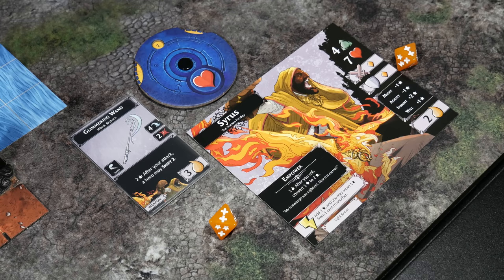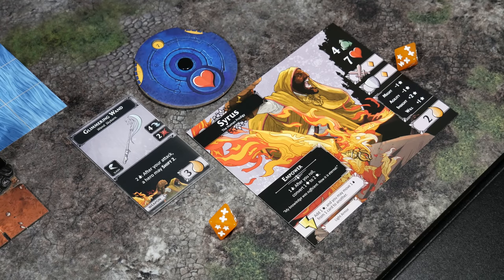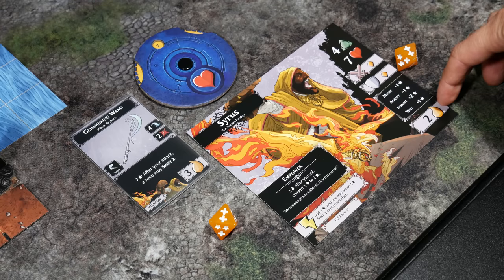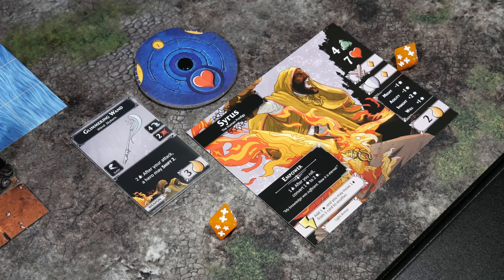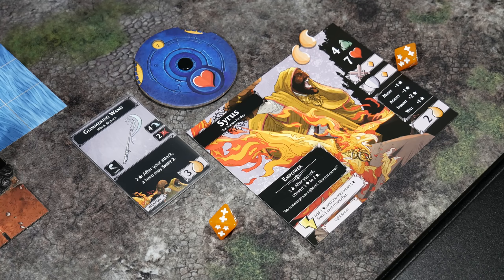Check the maximum fatigue on your hero card before using Empower — you can't use it if you've hit your maximum. Right now I can, so I'll spend one fatigue to convert one advantage to two successes, and since I haven't hit my maximum, I'll do it again. That gives us four successes total for this attack. I also have the Glimmering Wand ability: spend two fatigue after your attack and a hero may shift two, which ignores the impeded rule.